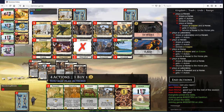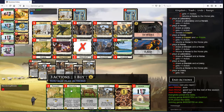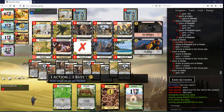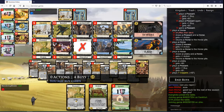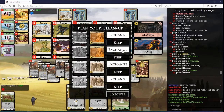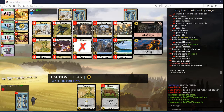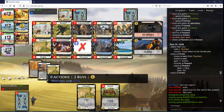Let's play this Lab, play a Horse. Livery, Disciple, Disciple, Livery, Peasant. We can move one of these Peasants up here — we want to start scoring a bit. Take a Lab and an Island. Exchange one Peasant. Yeah, Disciple with Livery seems quite a bit better than Teacher to me.